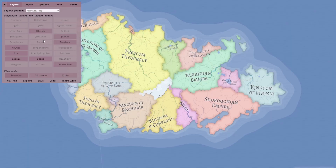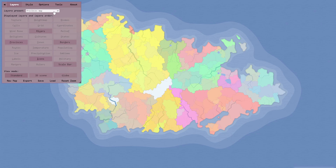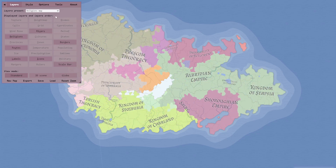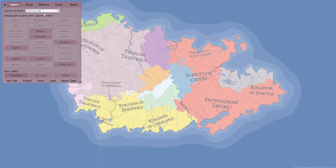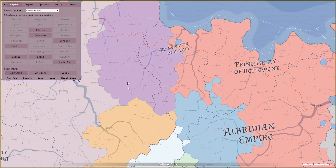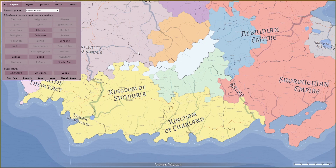The first tab you find yourself at is the Layers tab. It comes with a couple of different layer presets. These are a collection of the most used layers that show you different things. The one you will be using the most is the Political Map. This preset gives you a map which shows the borders of the kingdoms and empires of the continent. The next layer is the Cultural Layer preset. If you hover over one of these many colors, you will get what race is the main dominant force there. This is perfect for figuring out where an Orc Kingdom is or where an Elvish Empire is.